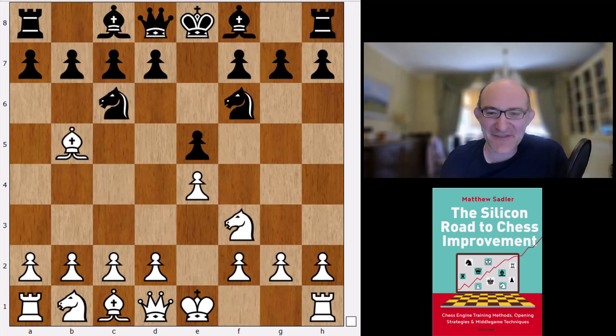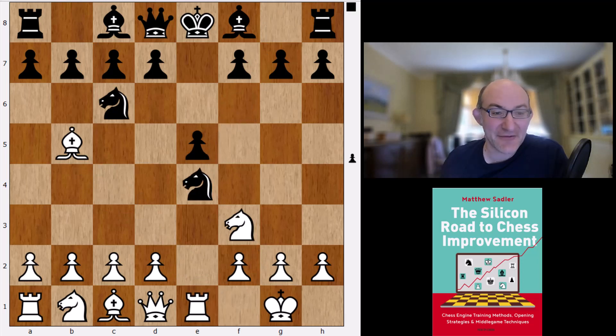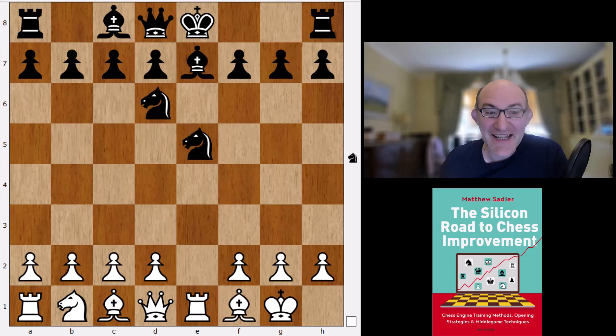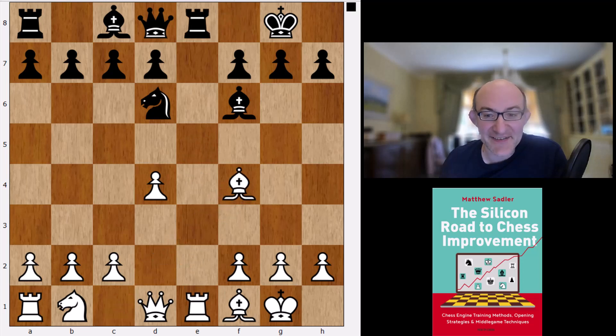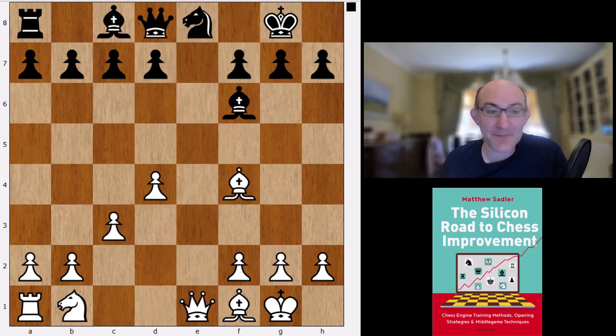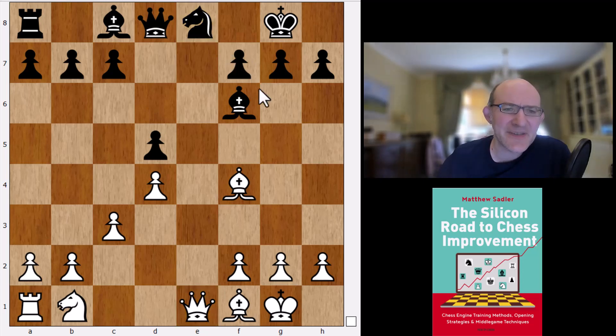The moves are Nf3, Nc6, Bb5, Nf6, castles, Nxe4, Re1. This knight on e8 is a little misplaced, and this bishop is a little bit weird pointing at the pawn on d4 which is well protected by the pawn on c3. But of course a rook and a minor piece have been exchanged, the position is symmetrical, and white doesn't have a huge lead in development.